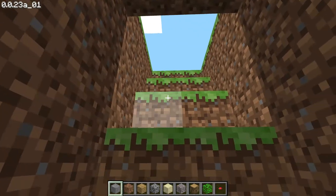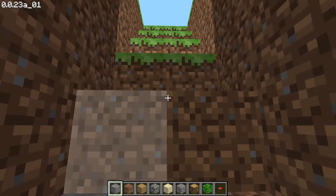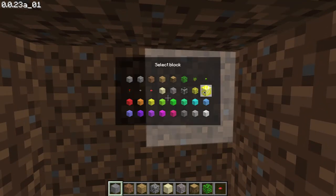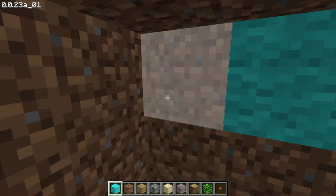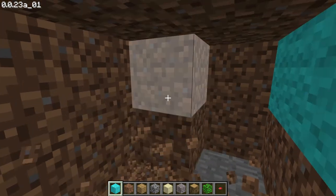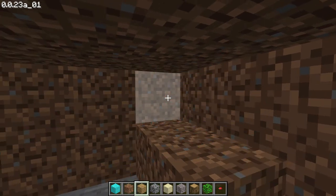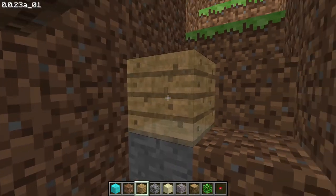We are making the stairs. Our stairs are okay — we will need these. There isn't any light or anything else down here. We will come over here. We are done with the stairs; we can go up high like this.